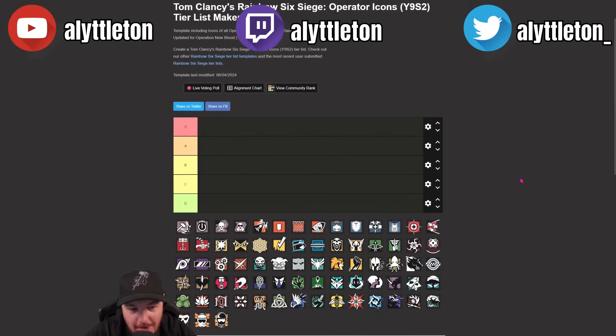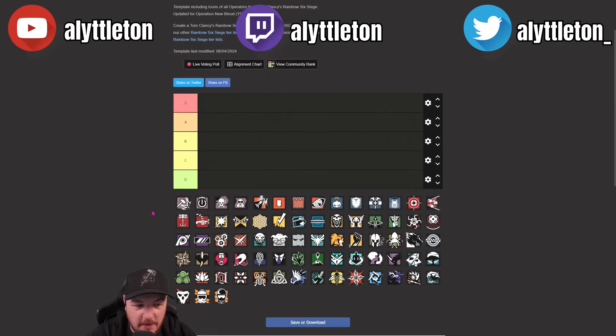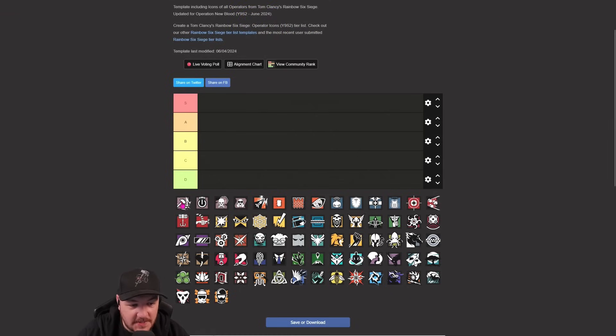Right, attack and defense all in one. We're doing it slightly different this time - in order of release rather than alphabetical. We're going to start with Sledge and work through all the attackers and defenders, that's 73 operators total. What we're hoping to find is a few in S, more in A, most in B, less in C, and not many in D - like a triangle shape horizontally across the page.